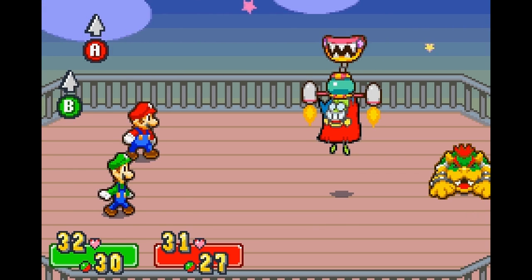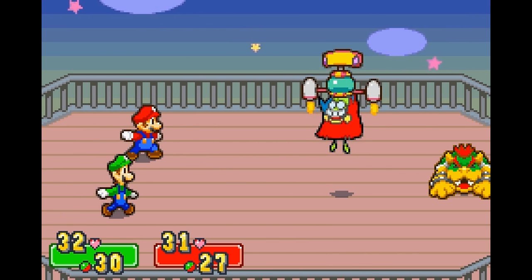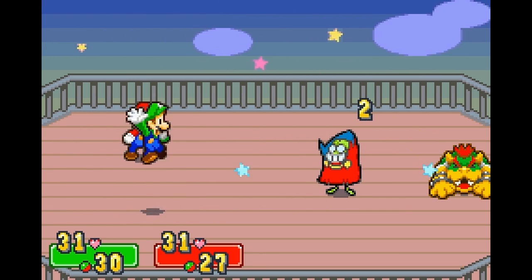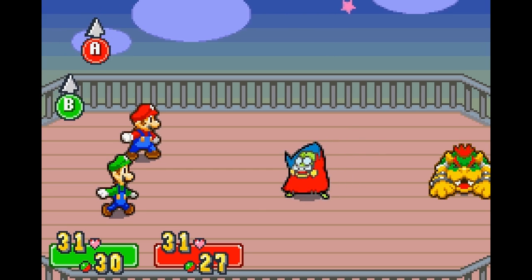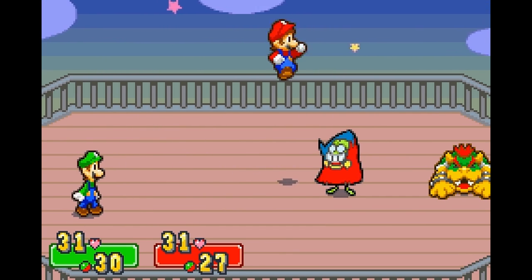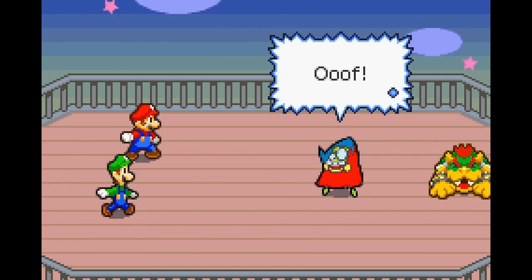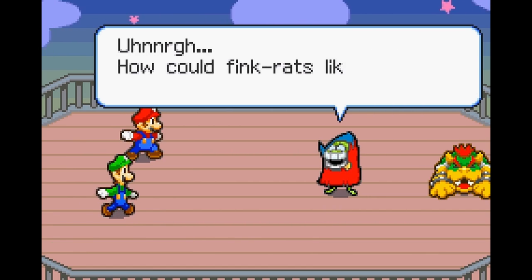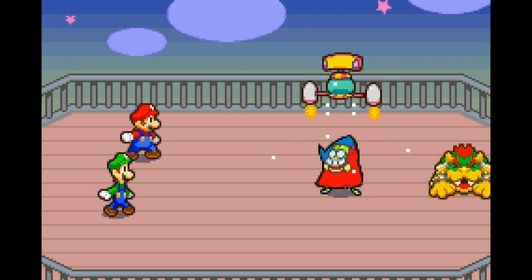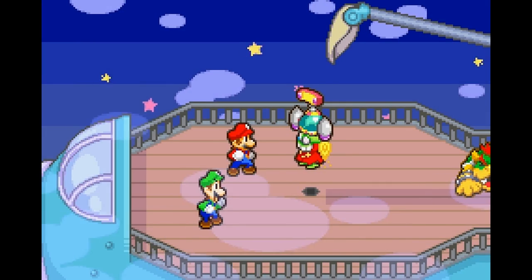We just have to go a couple of rounds and we'll be able to take out Fawful pretty easily. This is a pretty good battle that gets you into the gist of combat. I'm pretty confident you can't lose this battle - you have enough health where it's impossible. I mistimed my jump and only took a single damage; those bolts only do one to two damage, so we're not under any real danger yet.